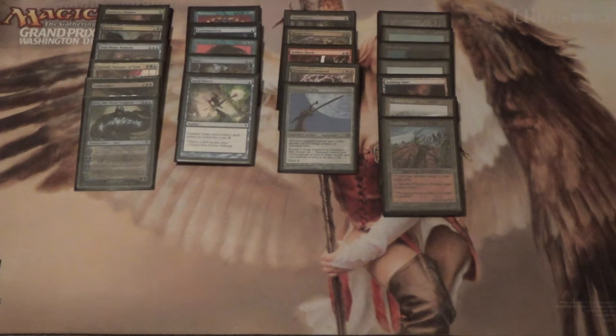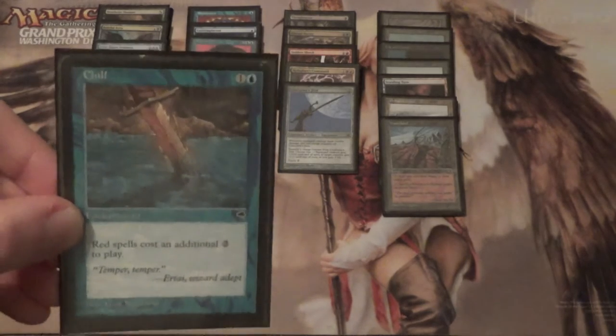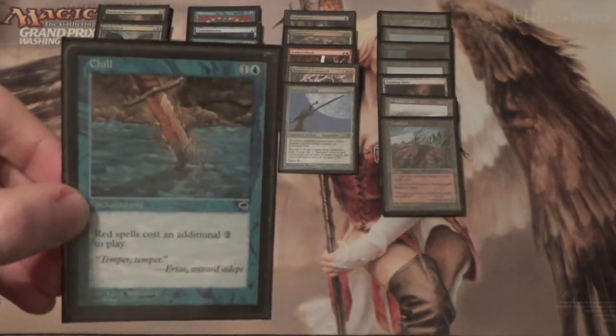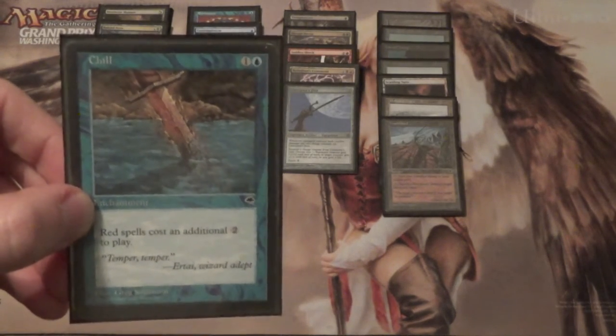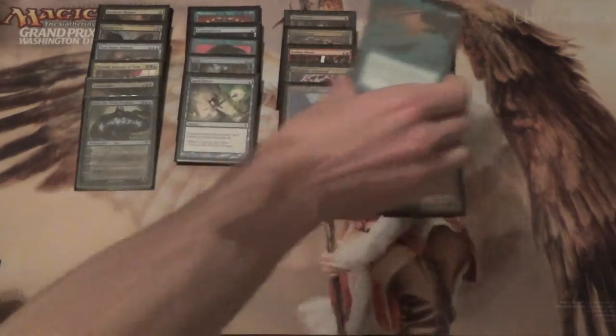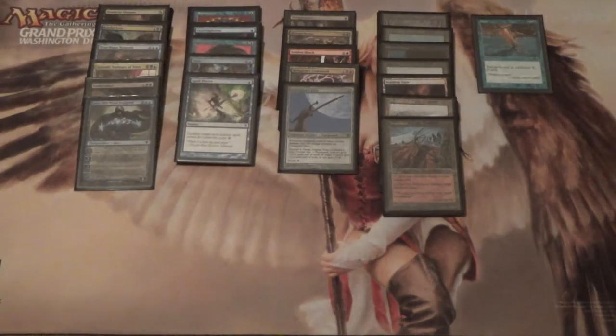Now for the sideboard. We'll start off with — I hate Burn, but in all seriousness this is chill. Red spells cost an additional two mana to play. It puts you so far ahead of Burn that they can't win. This can also be used against Imperial Painter, where it hits their Rebs, their Pyroblast, their Blood Moon — if you happen to not be under one already.